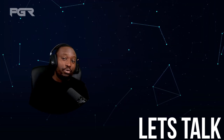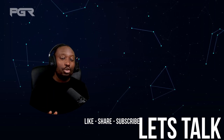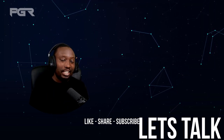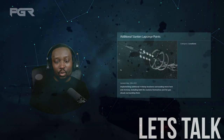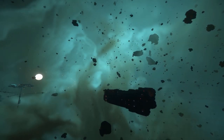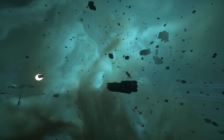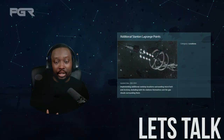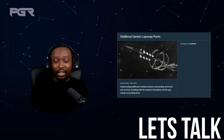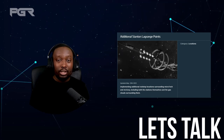The first reason why you should be excited for the upcoming Star Citizen Alpha 3.17.2 is the addition of station Lagrange points, implementing additional rest stop locations surrounding Microtech and ArcCorp, including both the stations as well as the gas clouds. It's always great to have new locations to visit — I'm curious to see what new shops we can expect, as well as the possibility of new refineries with better bonuses.